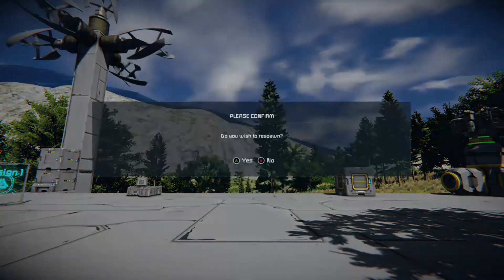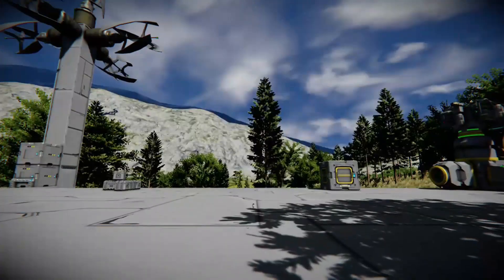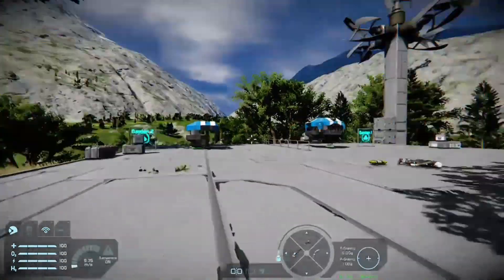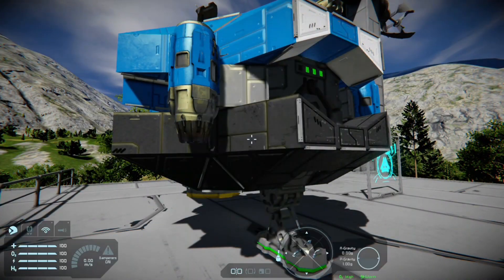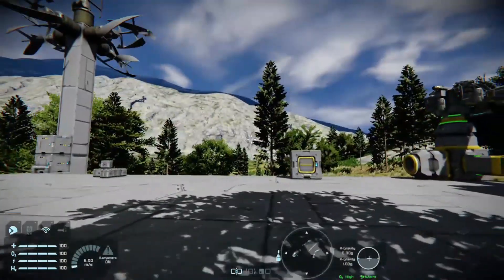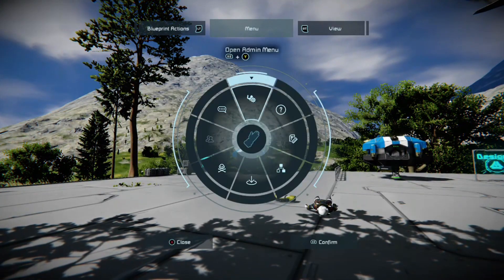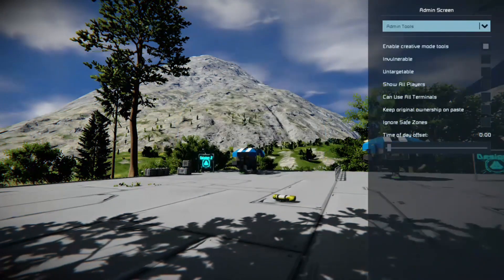The respawn menu: if you're not happy with where you landed in your respawn pod, you click respawn and it will spawn you out of your survival kit. If you didn't have a survival kit, you'd need to cut your drop pod using the menu, then literally respawn in another pod in a different location.